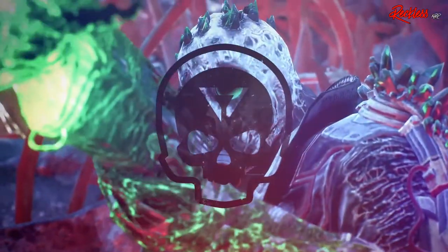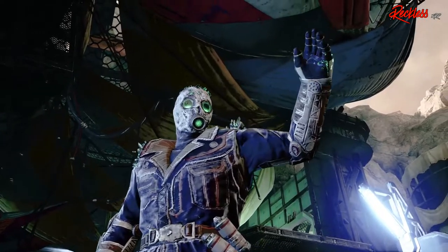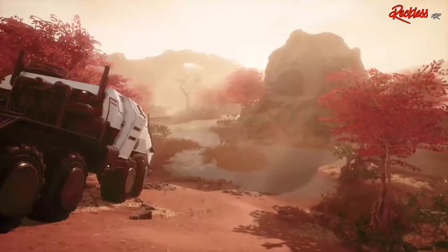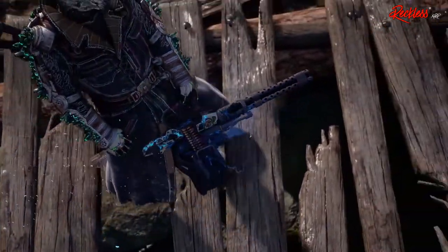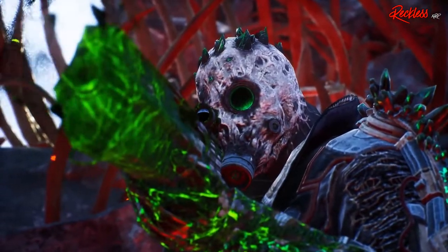The Technomancer is a long-range support class that summons technology and gadgets to do its anomaly damage. It focuses on anomaly power to do lots of burst damage, being able to kill adds with ease and do massive damage to bosses in a short time. In the demo, we get four assigned Technomancer skills: Scrapnel, Cryo Turret, Pain Launcher, and Blighted Rounds.